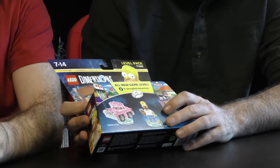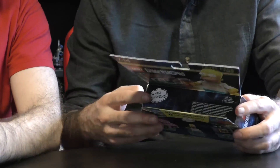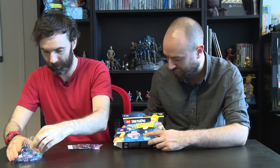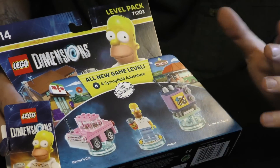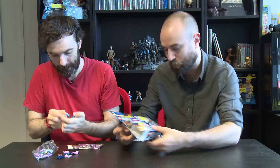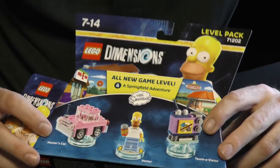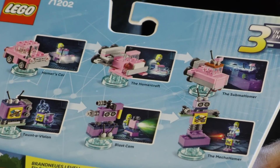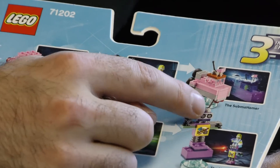Next up we have the second of three level packs - none other than The Simpsons. We get Homer with his can of Buzz Cola. It comes with the Taunta Vision and also Homer's car. The Taunta Vision is like a bomb - you can blow up silver bricks with it. It can be the Taunta Vision, the Blast Cam and the Meco Homer. The car forms are Homer Craft and Sub by Homer.